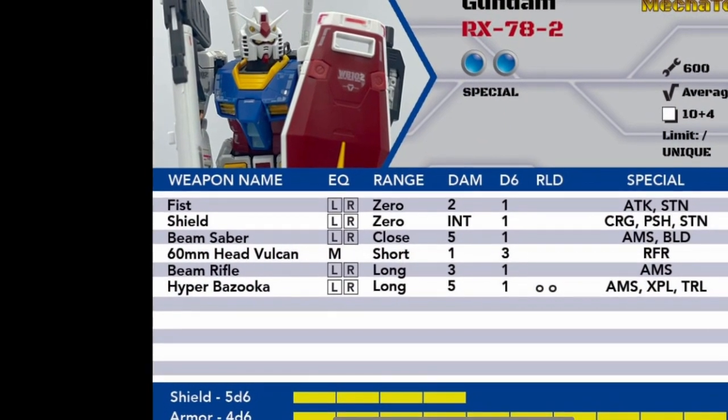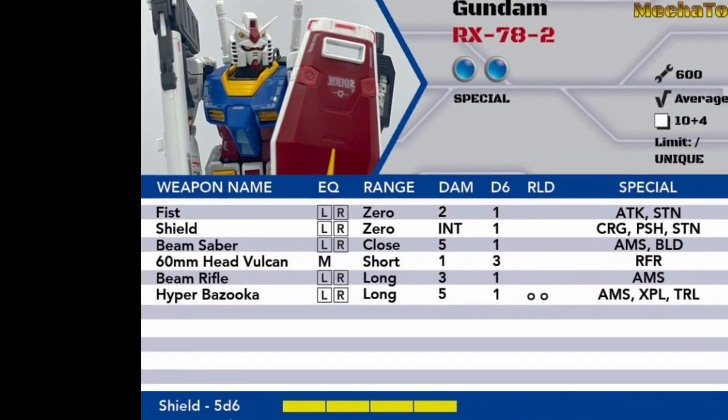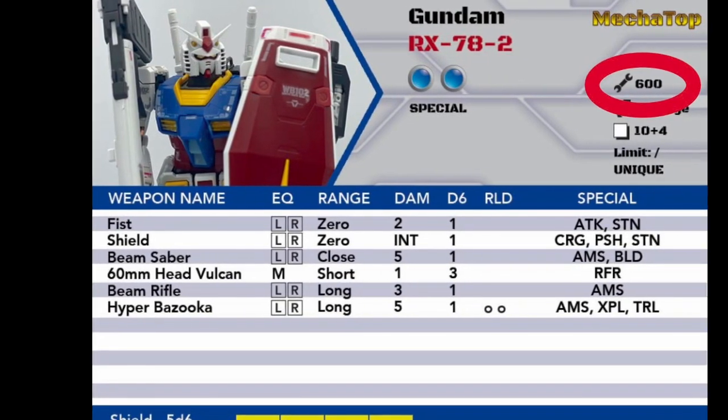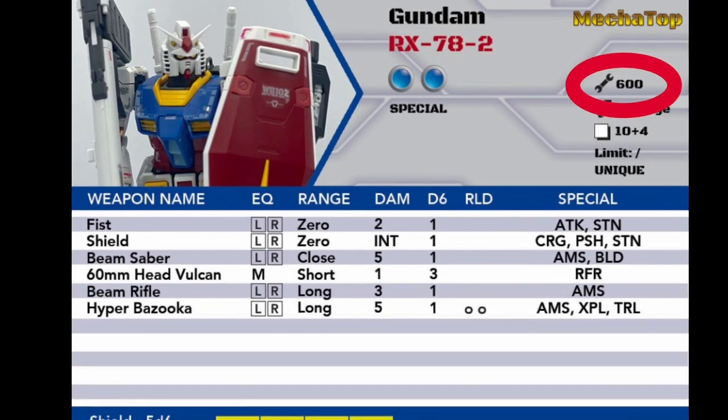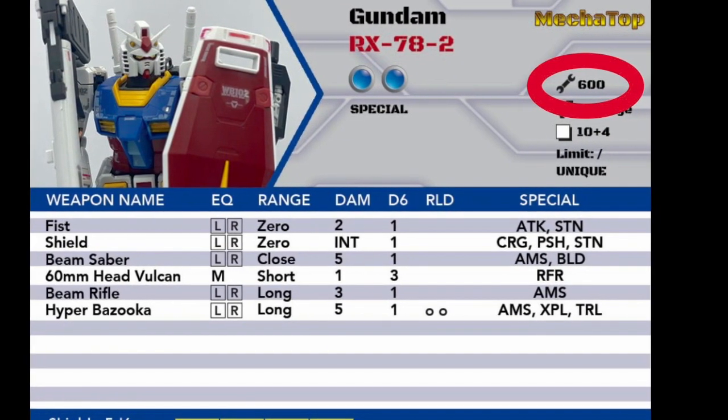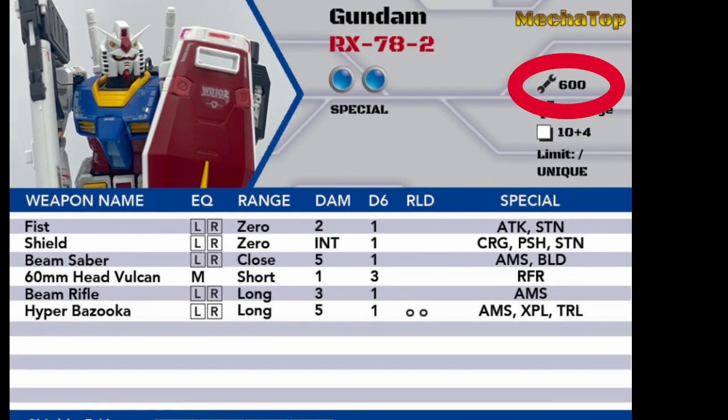Each unit is represented by a stat card which contains all the information needed for gameplay. Point cost is the primary way the game balances units from so many sources. This cost takes into account all of a unit's capabilities, weaponry, and durability.